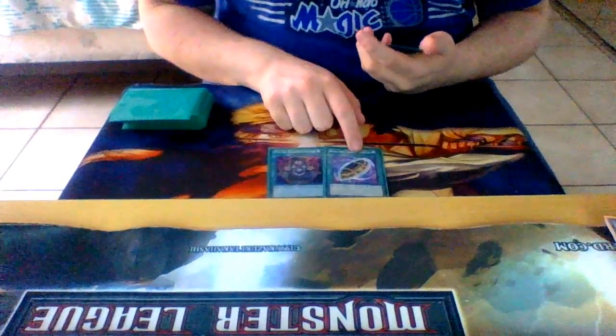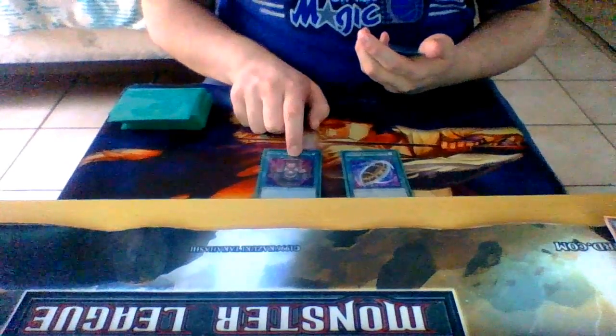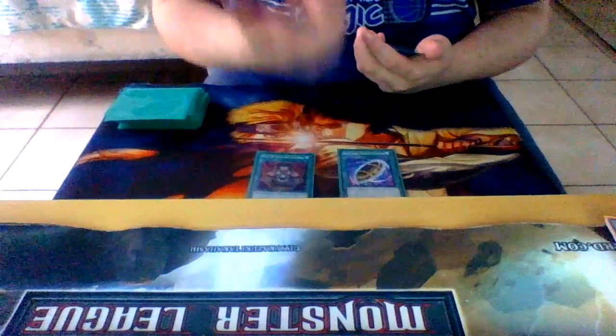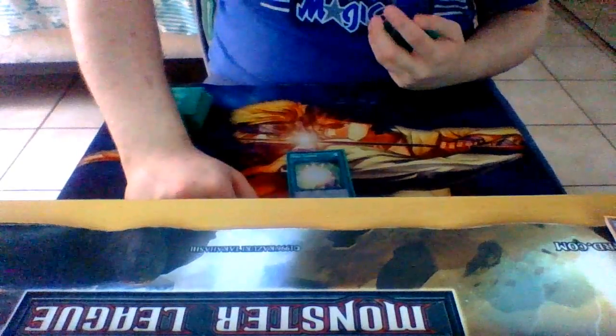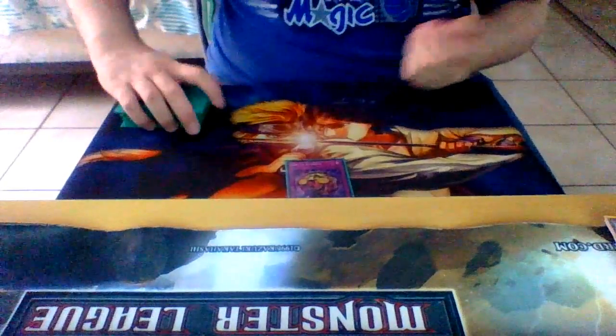Upstart for draw. I play Pot of Duality and Ferial — one of each is fine, because you get to draw and reset, and this card also puts things in the graveyard if you want them there. And of course, Soul Charge, because it's a Synchro deck. I play one trap, and that's Jar of Avarice, because you want to go ahead and reset everything, get drawn, so you don't deck out.